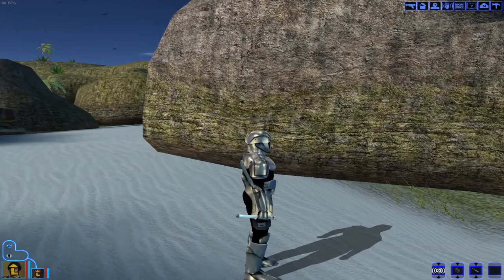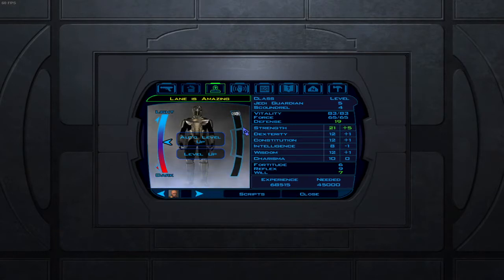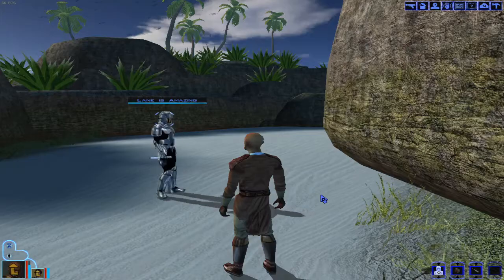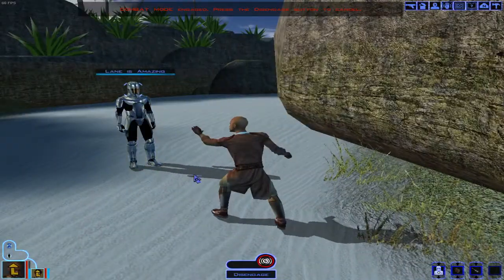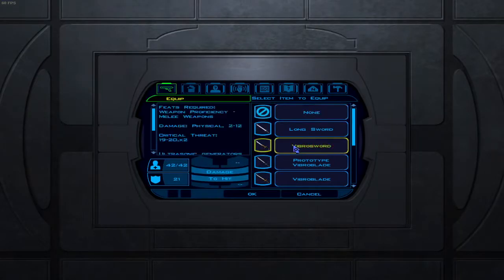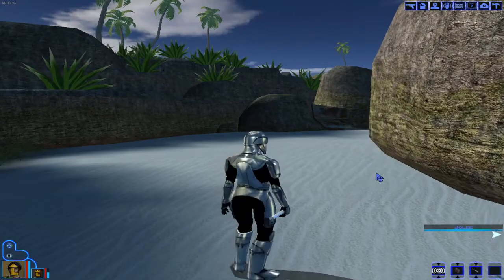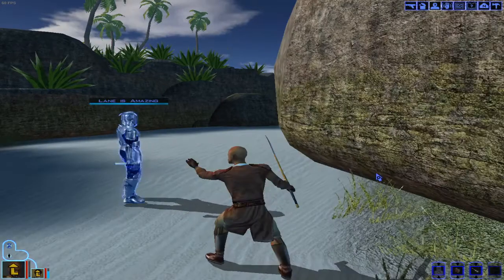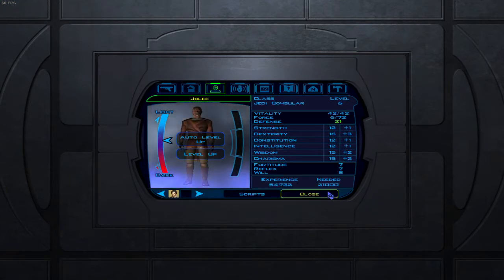So we are going to have Yoli cast force resistance on our main character. But Yoli loses the force. I can have Yoli cast it and have him use his force powers. So I did accidentally use it once, but I can use another character's force points to do it as well.